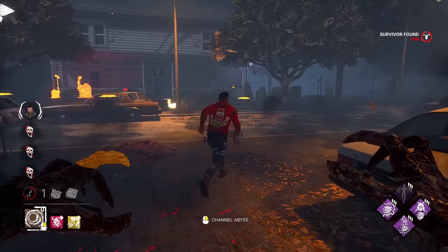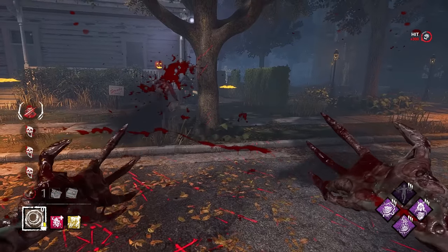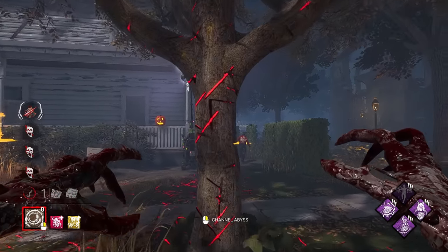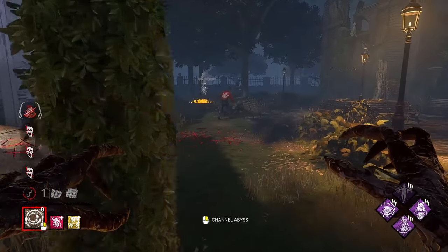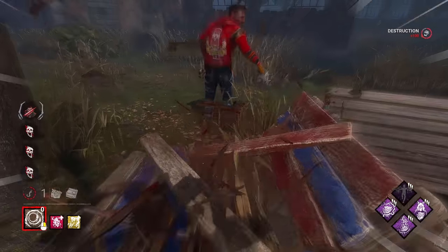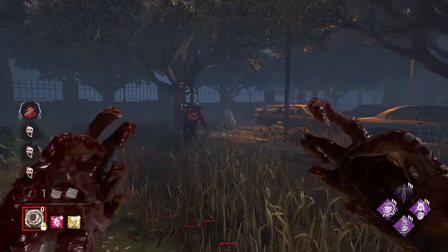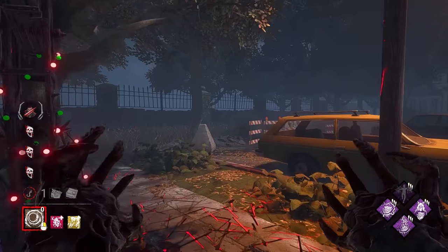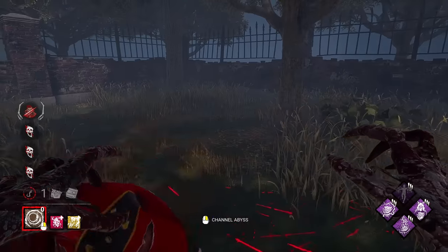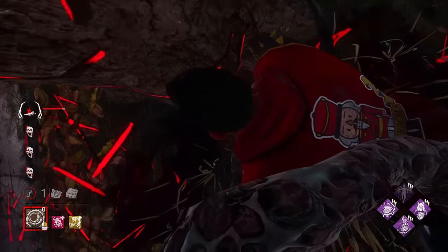It just comes down to a 50-50 on whether or not he gets hatch or we get the down. I'm really rooting for us though. Nice — we got the break that time. And there we go, zone him away. No Dead Hard. And that is game number one — not bad. Let's go ahead and move to game number two.